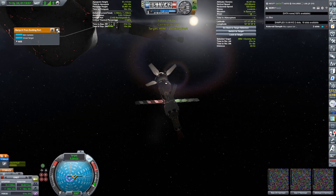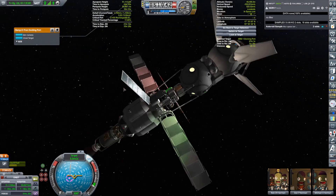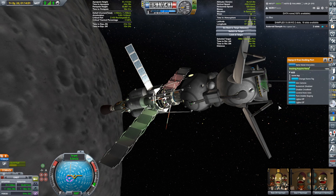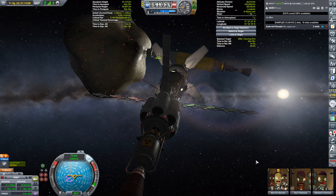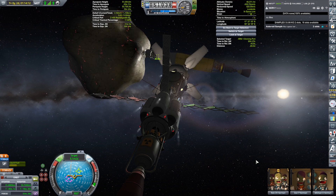Oh, it's still set as a target — that's good. And we will set this as our control point. Okay, we'll see if we can. There's a prograde vector. There it is. I'm going to come over the top.